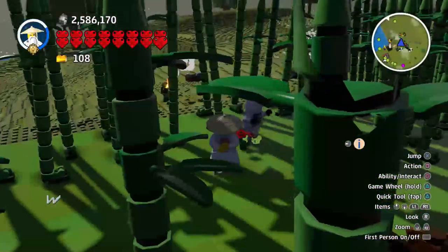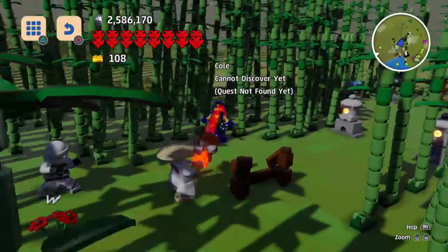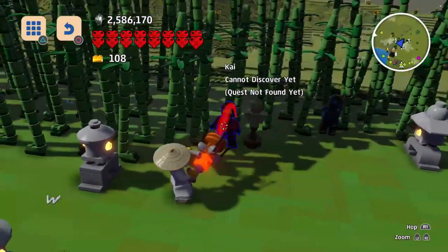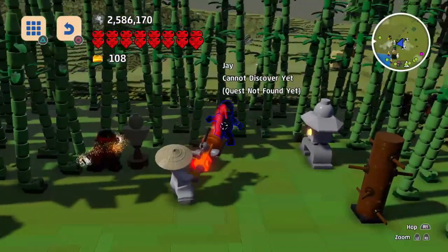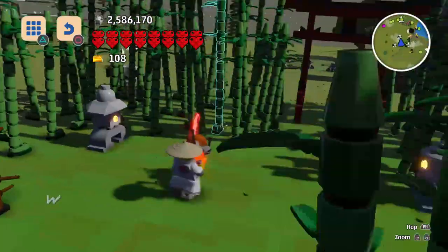We've got Zane, Cole, and then we also have Kai and Jay. I think we have the whole squad here. I hope they don't run off too far. There's the entrance to the bamboo forest.